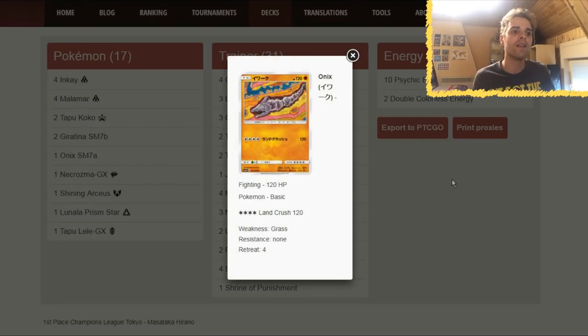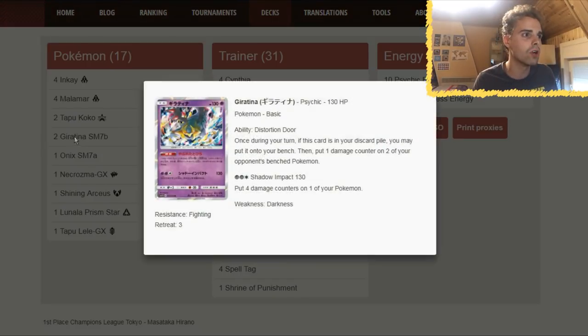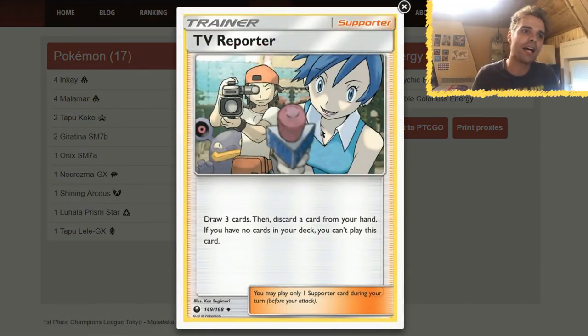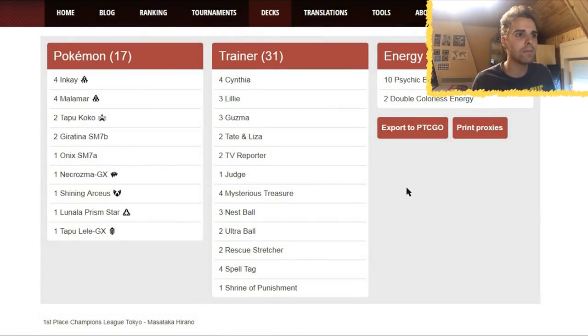There's also one Onix in here — Onix has Land Crush for 4 Colorless energies dealing 120 damage, which can one-shot Zoroark GX. Psychic-type attackers usually don't do well against Zoroark; some people run Marshadow GX, but this player ran Onix. Be careful for Onix — it's a new card. Giratina is also something we'll be getting soon. The supporter lineup includes Cynthia, Lillie, Guzma, and Tate & Liza. Notably there are 2 copies of TV Reporter — draw 3 cards then discard 1 — useful for getting Giratina or Psychic Energy in the discard pile.